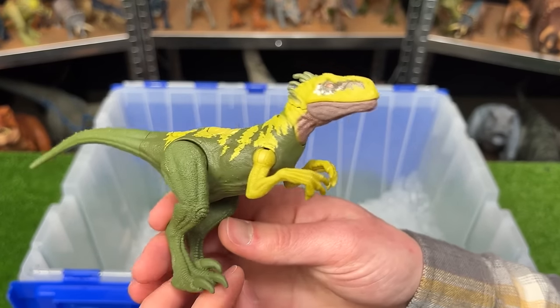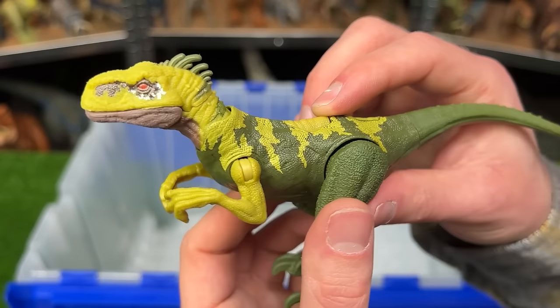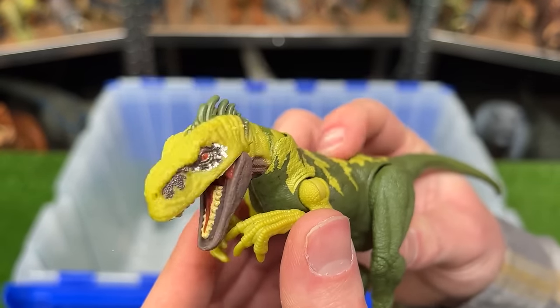The Atrociraptor has dark green coloring along its back and bright green-yellow along its front. Although it's a really small figure, it does have an attack feature with a chomping action.